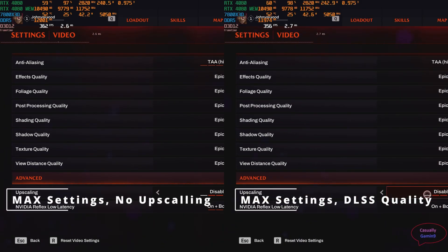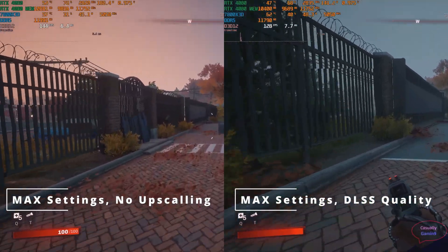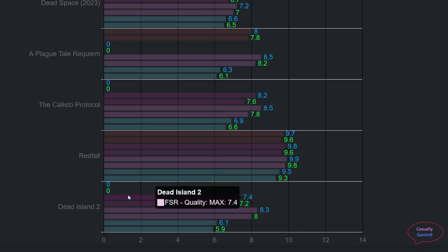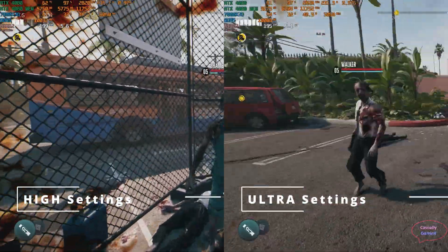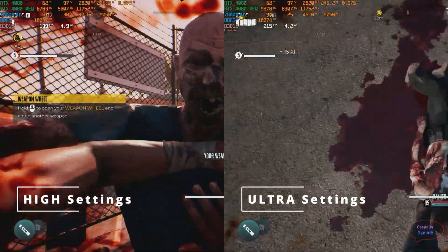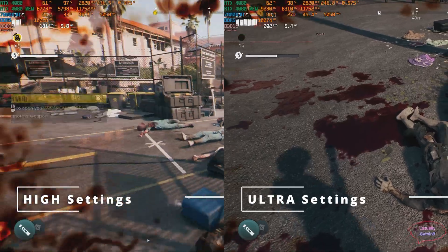Even with everything maxed out and DLSS enabled, the memory needed in Redfall is quite high with minor difference between settings. Lowering graphics helps a bit, but the game still needs above 9 gigabytes. The last game I checked is Dead Island 2, and I think an 8 gigabyte GPU with enough horsepower will not have issues running max settings. With FSR quality at max settings, the max memory needed was 7.4 gigabytes, average 7.2. Disabling upscaling brings it to around 8 gigabytes with a maximum of 8.3. At high settings, average drops to 5.7 with a maximum of 6.1.